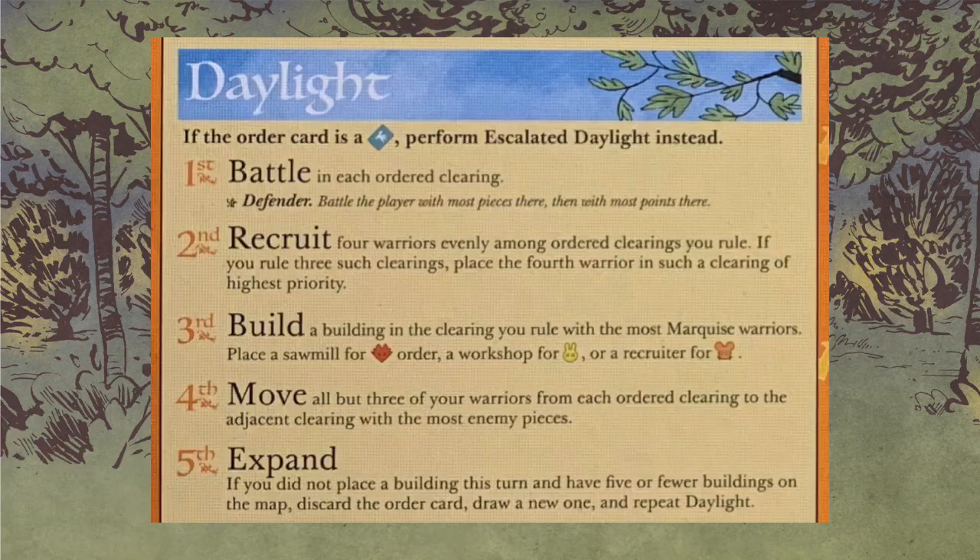Next up, recruit. You're going to recruit four warriors evenly amongst the ordered clearings that you rule. They have to have rule in those clearings — this is not the Woodland Alliance. If you rule three such clearings, place the fourth warrior in the clearing with the highest priority. If you rule all four clearings of that suit, each one gets a cat. If you rule three, each one gets a cat and highest priority gets a second. Two clearings: two and two. If you only rule one, all four cats go into that clearing.